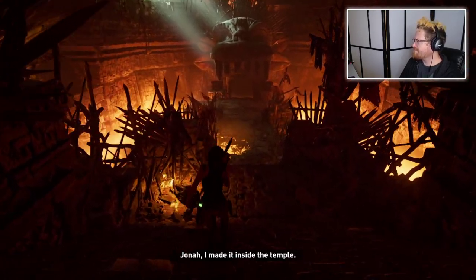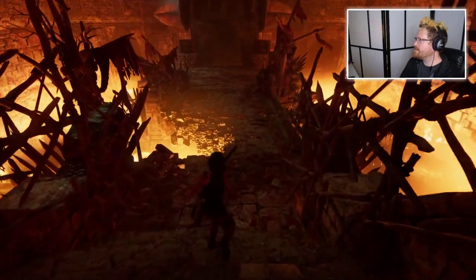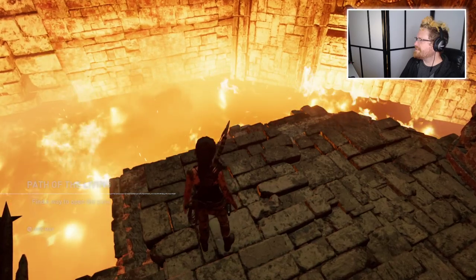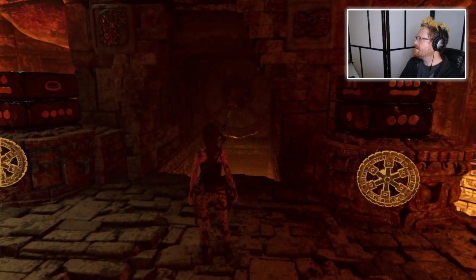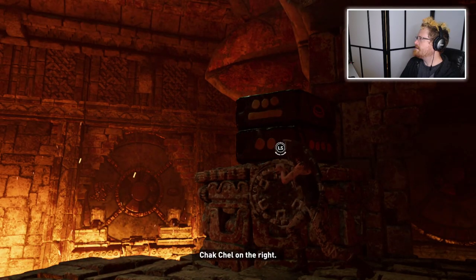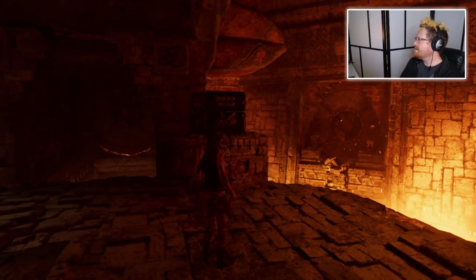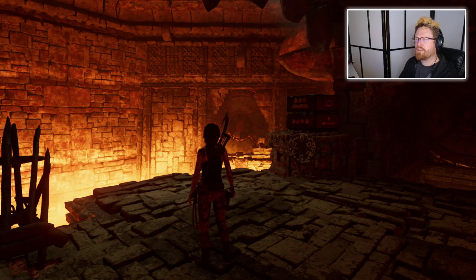I made it inside the temple. I think we found something here too — some numbers. I'm going to clear it off. Is this burning fuel down here? Wow. Have to match the symbols. The numbers on the pillars look like the first half of dates. You get to select your difficulty in this game along three different axes — combat difficulty, puzzle difficulty, and exploration difficulty, which basically determines how much information they give you.